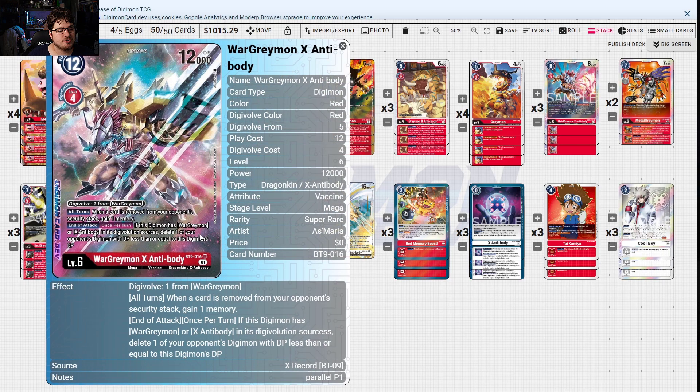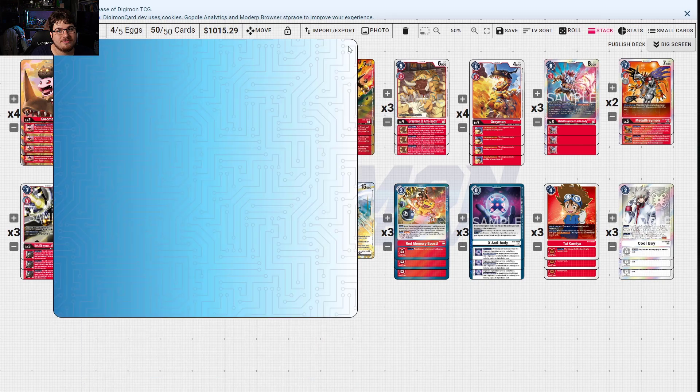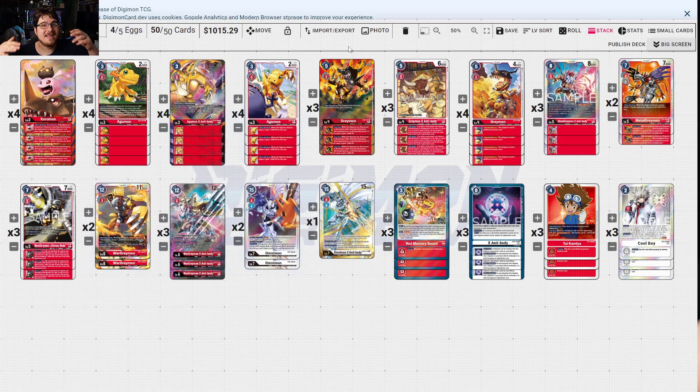WarGreymon X Antibody — all turns, when a digimon is removed from your opponent's security stack, gain one memory. End of attack, if the digimon has WarGreymon or X Antibody option in its digi-evolution sources, delete one of your opponent's digimon with DP less than or equal to this digimon. It's a very powerful removal attacker. The memory gain really messes with yellow hybrid because it's all turns — so if they remove one and put one back, that costs them an extra memory.